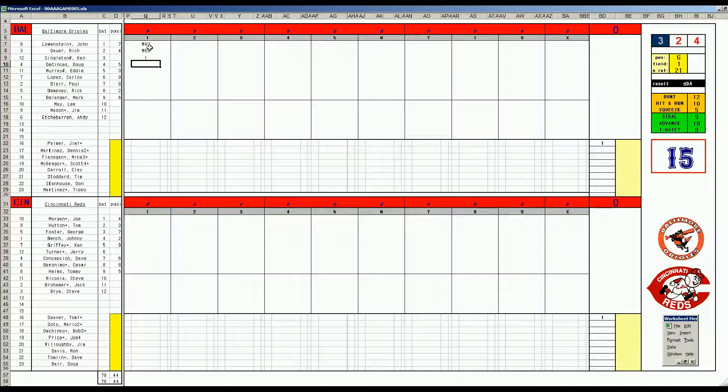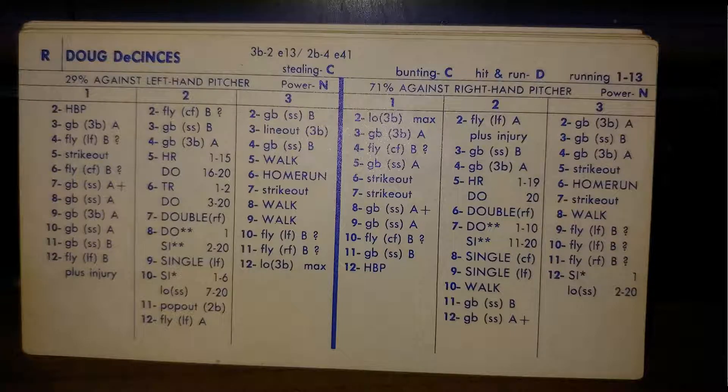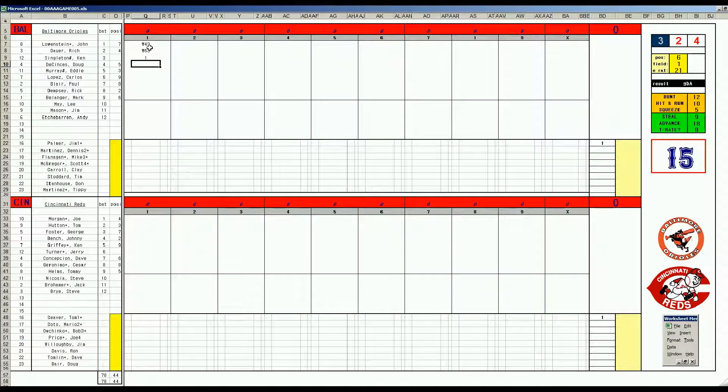Doug DeSensei, runner at first, two outs. 3-6 — and here's the first big blast of the game. Let's take a look at DeSensei's card. He started this season red hot, was looking like an MVP at the All-Star break, then had a dismal second half and slumped along with the rest of the Orioles, which is why they barely made the playoffs as a wild card. But he could be back onto something here. 3-6 is a home run, and it's two-zip Orioles.